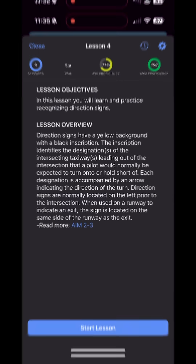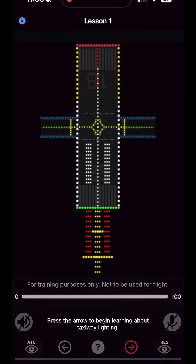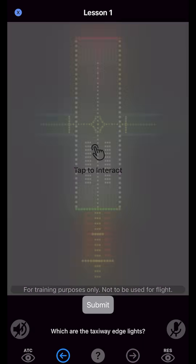And this unit, along with the FAA resources unit, are free and available to all users of the app, with or without a subscription or account. From identifying taxiway signs to understanding critical runway markings and what all this stuff implies, RSim lets you build your muscle memory in a safe, controlled, and non-threatening environment.